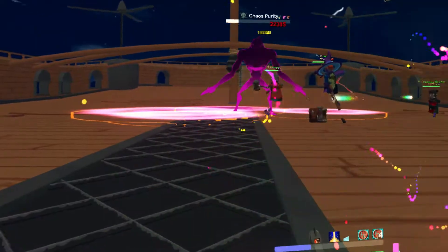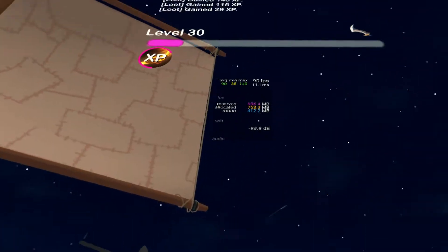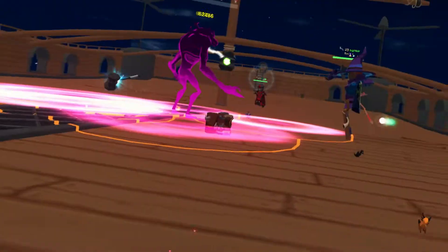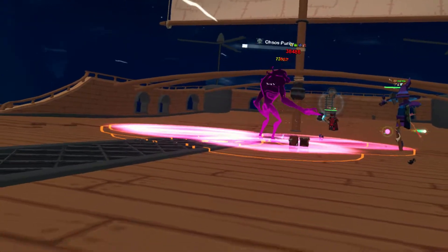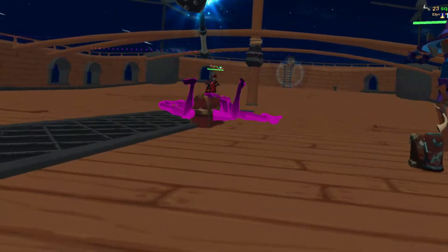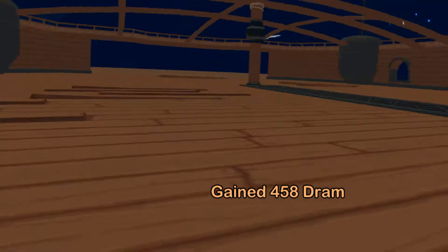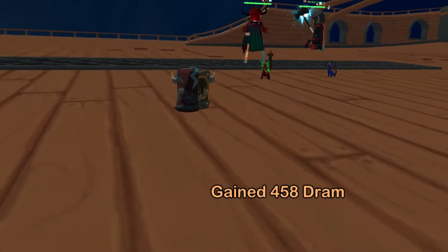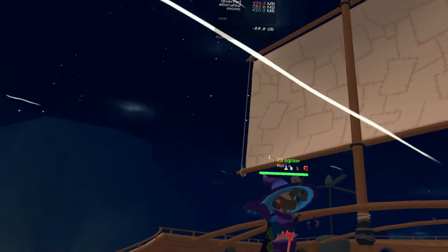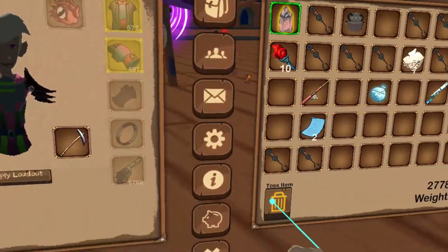There's the orbs again — you want to catch them on your head. As scoundrel, you want to make sure you're far enough back to hit those rank fives. As a tank, just make sure you're not standing in the pools unless you've got a healer that'll heal you through it. DPS and healers, stay out of the pools and watch for the orbs from the sky.